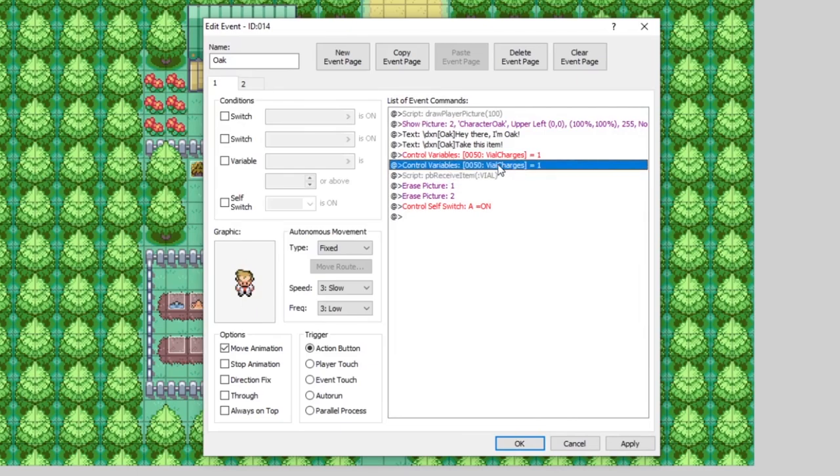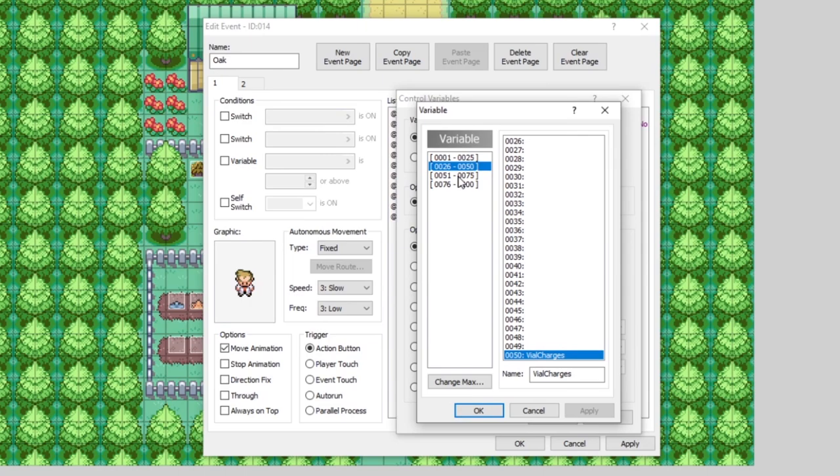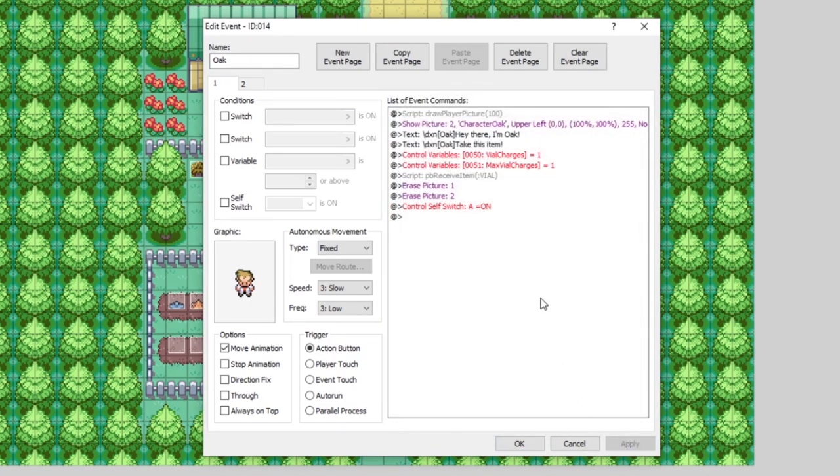And let's set variable 51 to one as well. The reason I'm doing this is because by default, if you create a variable and don't set it to a default value, it'll default to zero. So if we ran our game without setting these variables to anything, it would say we have zero charges, which would mean we can't use our vial. So now that we've given ourselves one vial charge, let's go get our vial in game and use it.